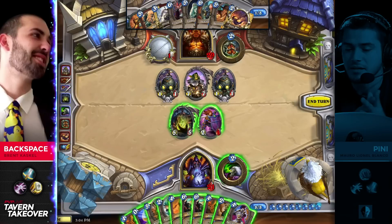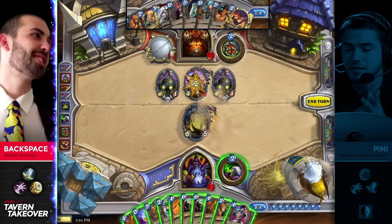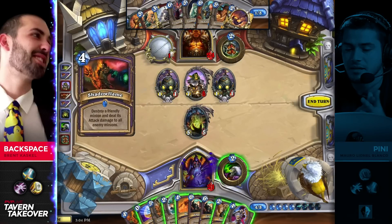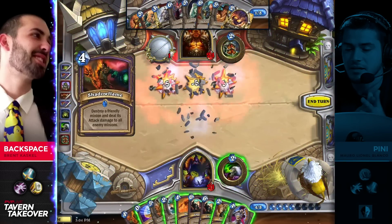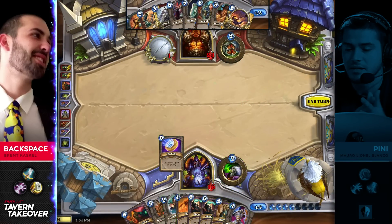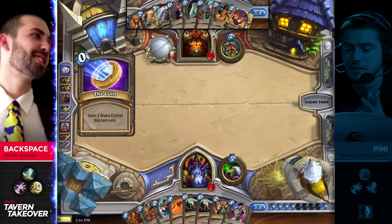The 2/1 into the 7/7 — Leeroy goes face and then Shadowflame it. I think he's got to look to use his cards that are not as powerful before he chooses to use his better answers. Maybe he'll Life Tap first, but maybe he's just going to develop the Anti-Healbot if he takes too much damage here. He's down to 16. This also helps set up the Recombobulator next turn.